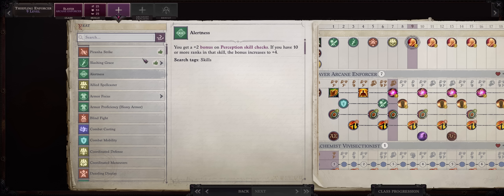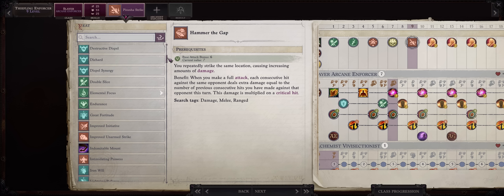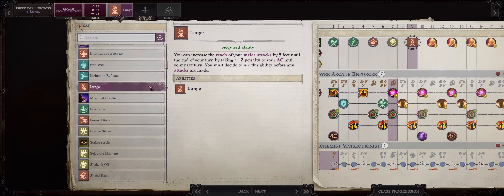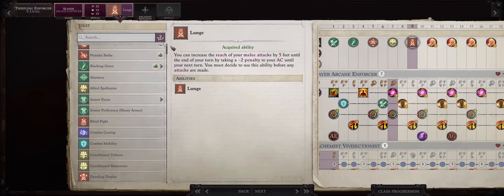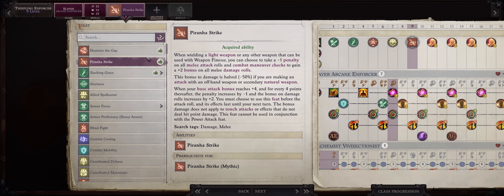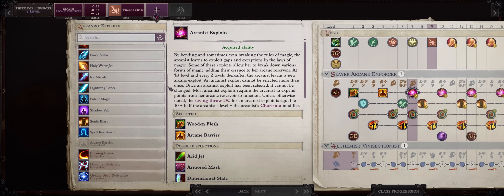For level 9, you have 2 options. You can go with Piranha Strike now for higher damage — after all it's applied to both your weapons and we have amazing Dexterity. Or there's also the Lunge feat, which will provide you with reach. I just don't think it's that necessary for this build because we have good enough Armor class. Especially if you went with the Witch multi-class, so Piranha Strike is the way to go for me. After all, Lunge will reduce your AC by 2, but you can pick it if you want.